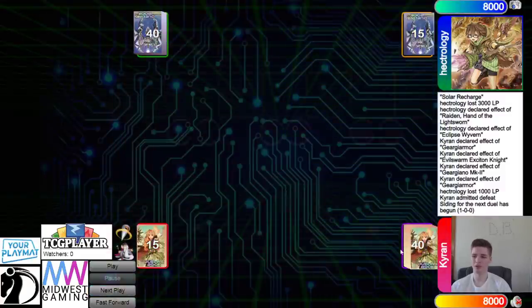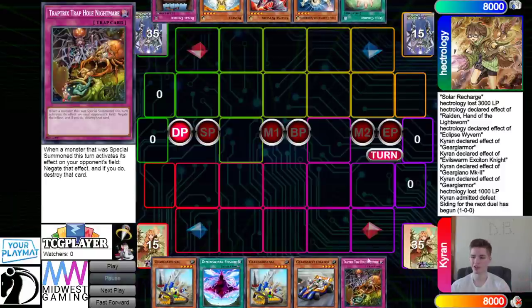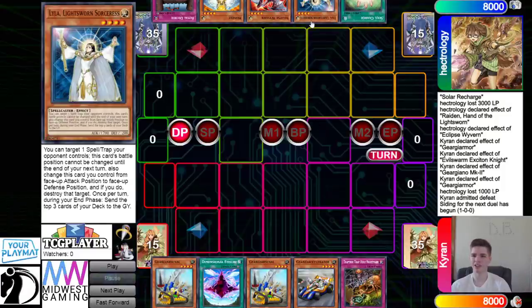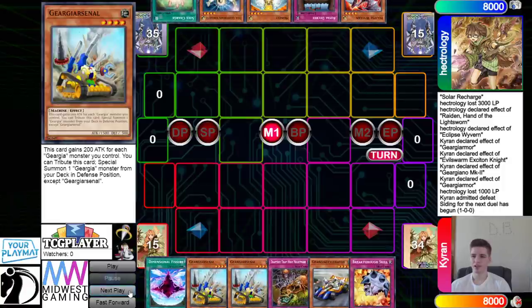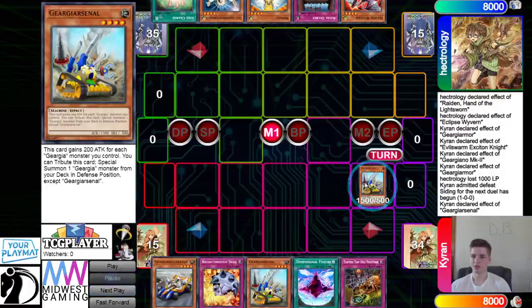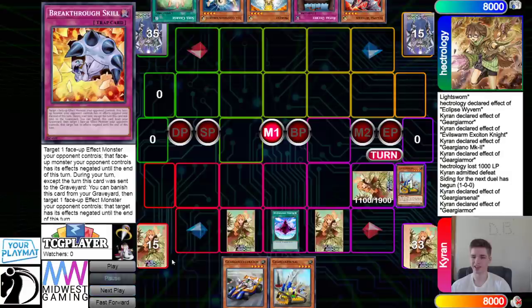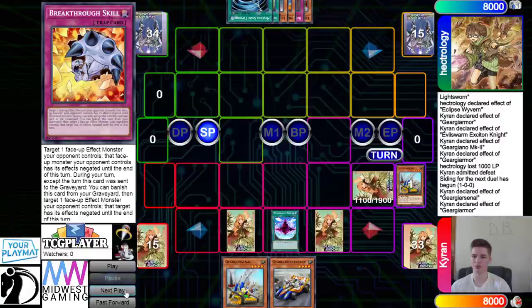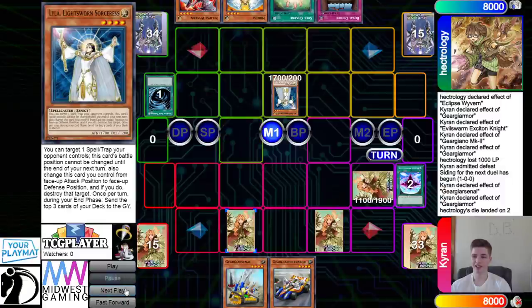Going into Game 2, the Geargia deck goes first. Opening hands we have Arsenal, Defsiture, Arsenal, Accelerator, and Trap Tricks. Defsiture is absurd against the Lightsworn deck. The opponent has Soul Charge, Lyla, an out to Eclipse, Honest, and Royal Decree. They drop Breakthrough Skill, normal summon Arsenal, effect tribute, set Armor, summon it, activate effects, set, set, pass.